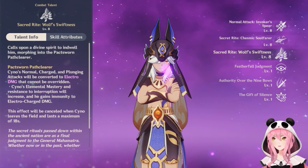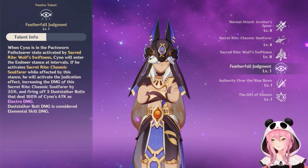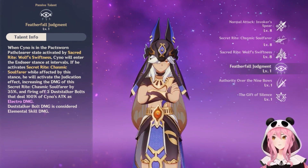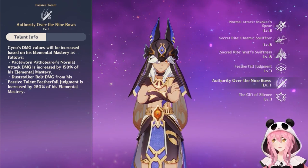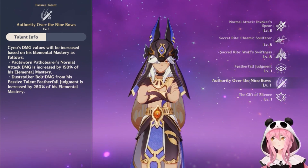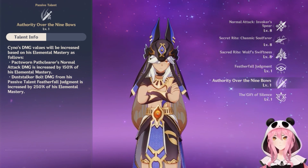Looking at his passive talents: when Cyno is in the Pack Sworn Path Clear state, he enters the Endseer Stance at intervals. If he activates his skill while in this stance, he triggers the Adjudication effect, increasing skill damage by 35% and firing three Duststalker Bolts dealing 100% of his ATK as Electro damage. His damage values scale with Elemental Mastery — Pack Sworn Path Clear normal attack damage increases by 150% of his EM, and Duststalker Bolt damage increases by 250% of his EM. Definitely want to build big EM on this guy.